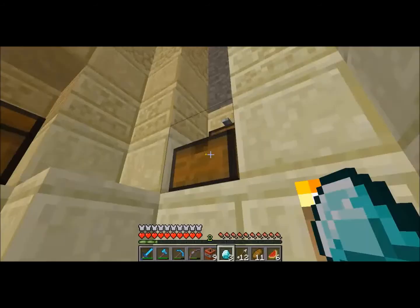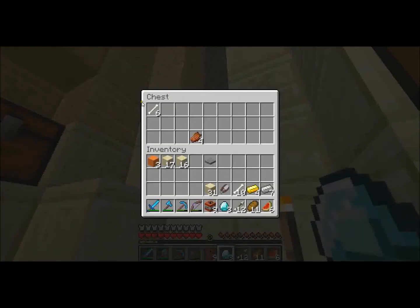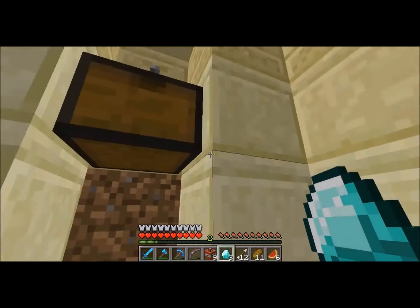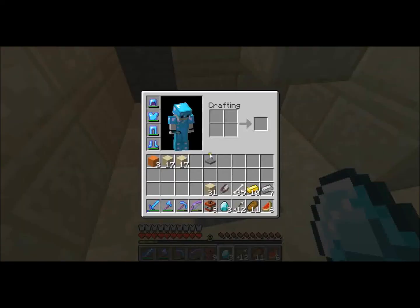Ooh, three diamonds. There we go. Some iron. Very nice. I guess I'll take these bones for the farm and garden. Some gold. Alright. And some more bones. Yeah, that's definitely how you do it.